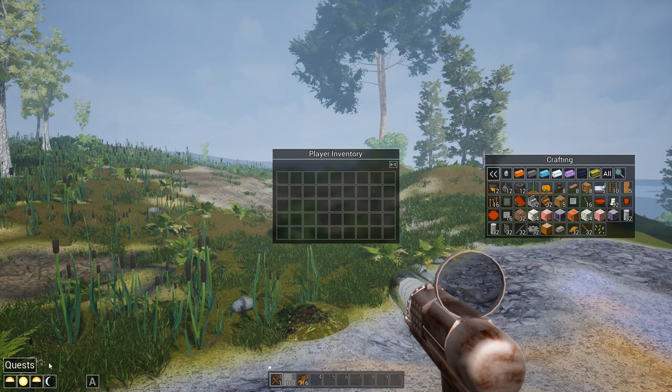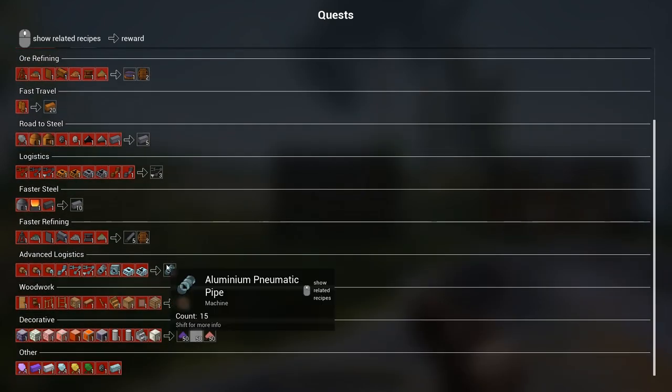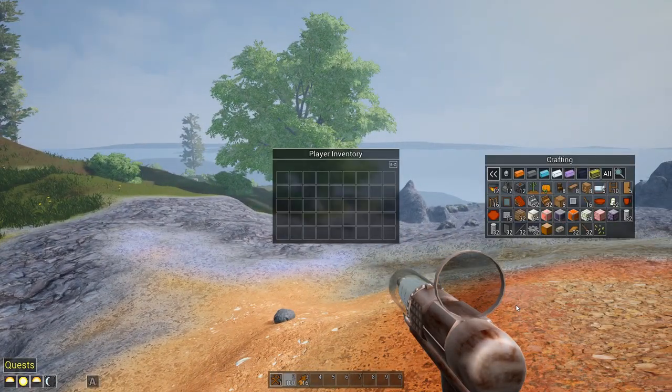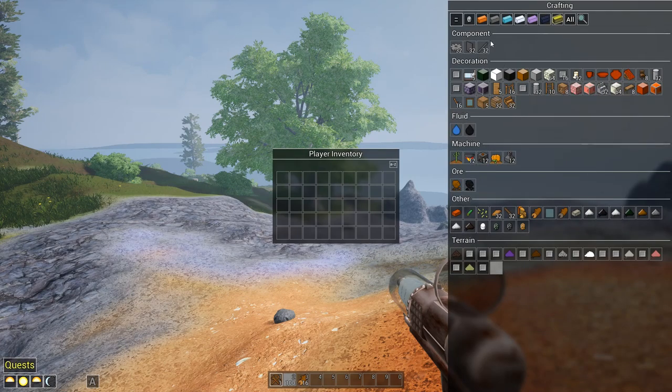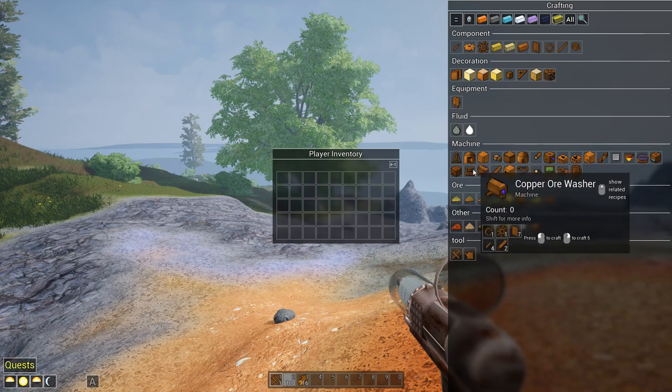Now we open up our crafting menu — it doesn't show much here, but there are quests we can do with rewards and things get quite interesting further down. This is just basic crafting stuff, but if we open it up, this is our stone age. We have different types of crafting tiers — stone age has wooden things, decorations, farms, basic stuff, then we get into copper with copper machines, boilers, furnaces, ore washers.